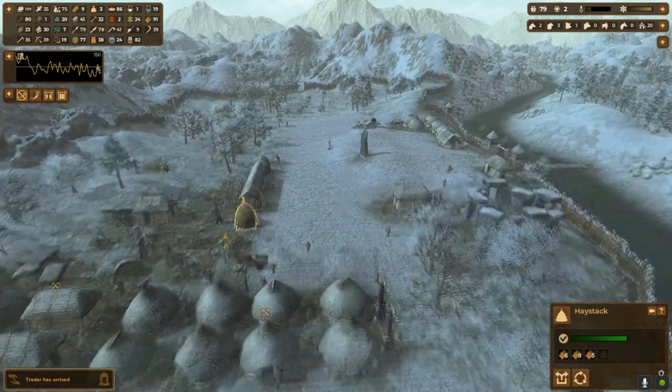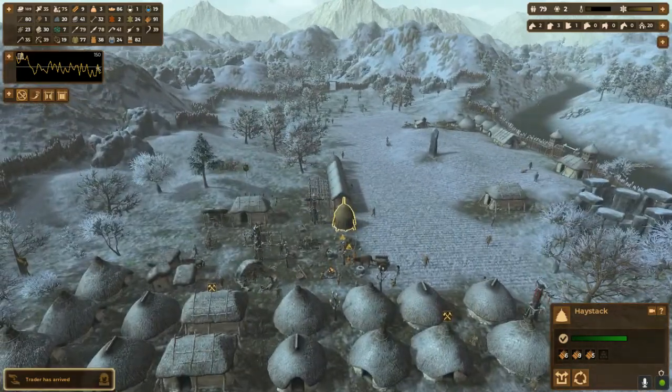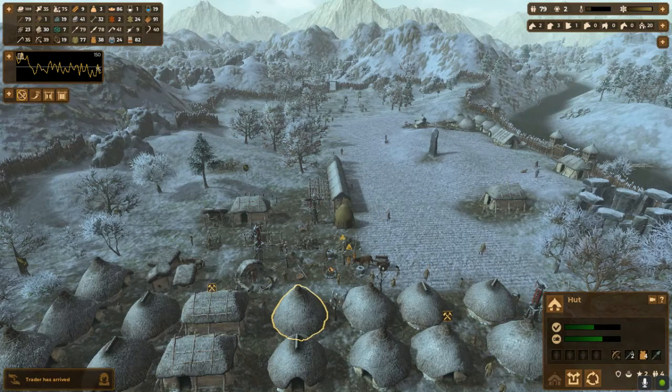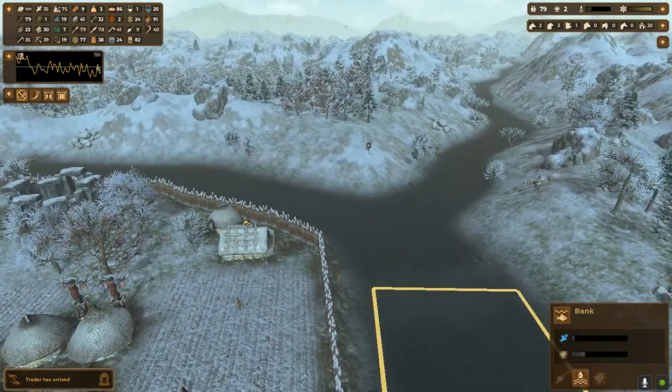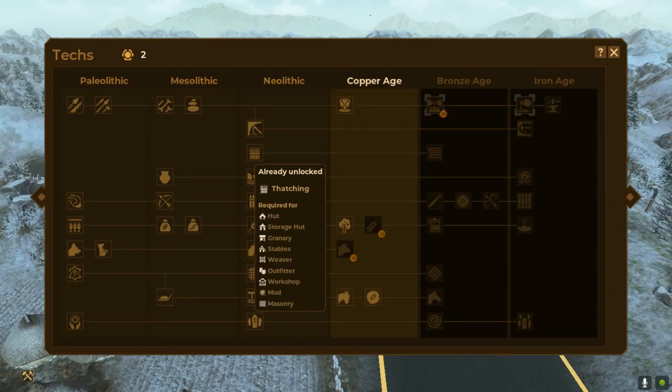Hey Donners. So I see people don't know how to get mud. You need mud to build these huts, it's very important. So what you got to do is — mud comes with the thatching technology. Yeah, right there, thatching. So mud is right there.